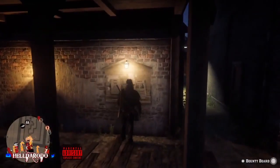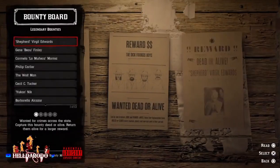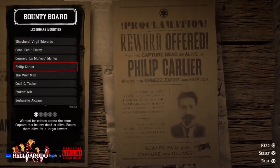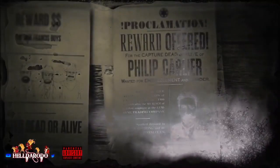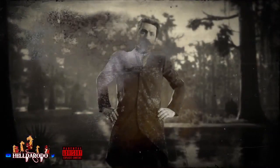Once you've got your posse formed, go over to a bounty ball. You're gonna hit the legends and go down to Philip Kalia. This is a great money method — it's legit, it's not an exploit. You can do it over and over and stay in this lobby all day and make money.